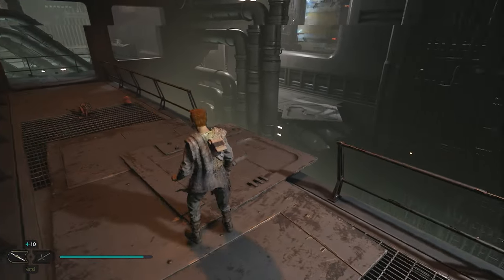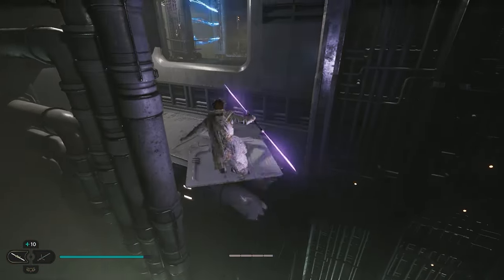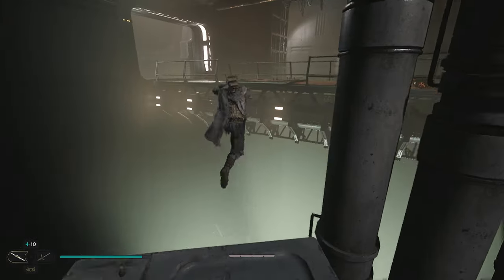After you take him out and pick up the treasure, there's a little ledge here that you can jump from. Jump right across this area, and right over here on the ground is going to be your next treasure.